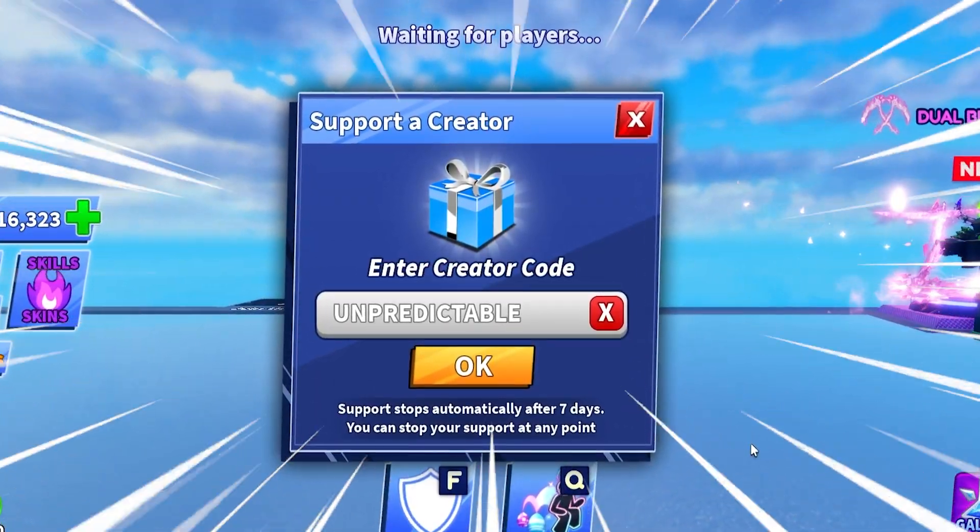Oh my god, boom! This new ability is so good. They added one of the cutest melees in the game — that's so cool. If you guys want a developer sword look-alike, you can go ahead and get this, because the frog skin was one of the only developer skins you guys could get.